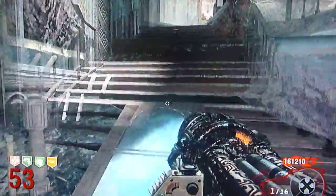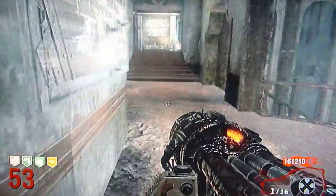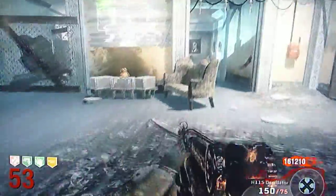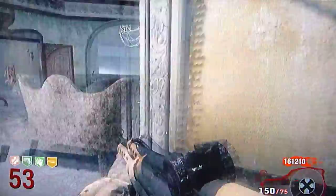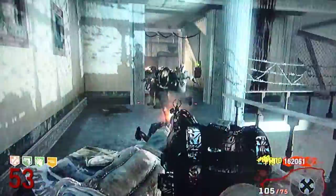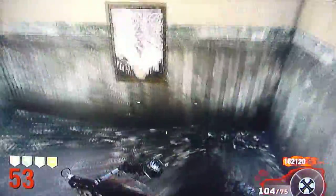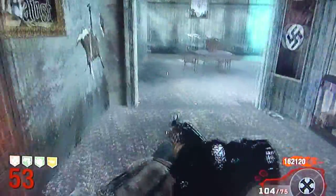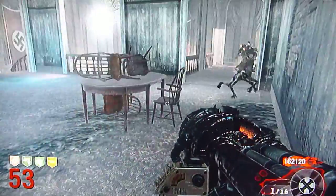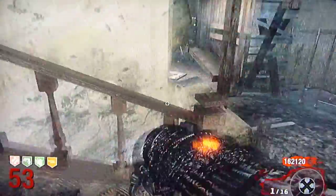Speed Cola is helpful to reload fast. Double Tap — let me just tell everyone something: it's not bad. I know other people say you're wasting bullets, but I say it's a lot easier. You kill zombies much quicker with Double Tap — you shoot faster and it takes less time to kill a zombie. Just the circle herding method is all you really need to do.